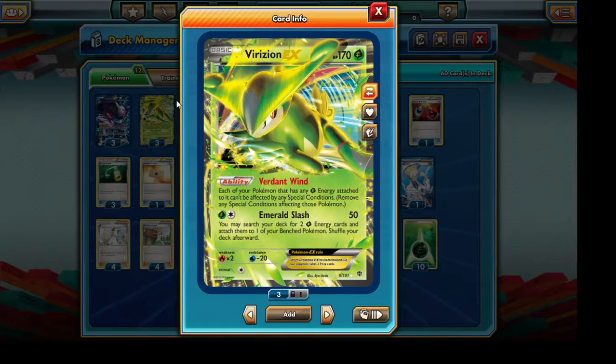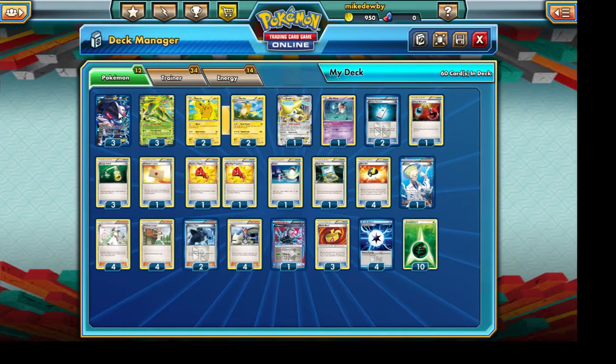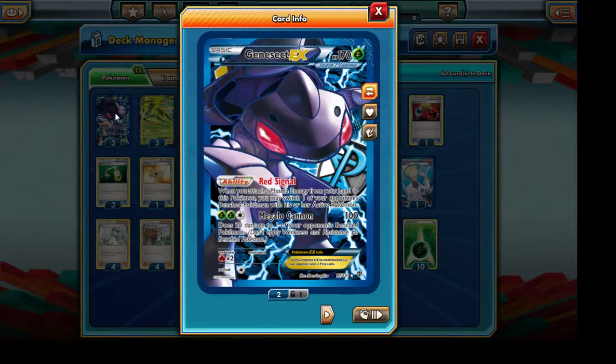Virizion EX is extremely powerful because of his Bird Intuit ability which prevents any sorts of effects such as Poisoning, Confusion, or Sleep from affecting any of our active Pokemon that have Grass Energies attached to them. Combined with the Emerald Slash attack, which searches our deck for 2 Grass Energies and attaches them, it allows for a very quick power up of Genesect EX. With its Megalocannon attack it can do up to 100 damage, but with a G Booster attached that becomes 200 damage, negating all sorts of opponent abilities.